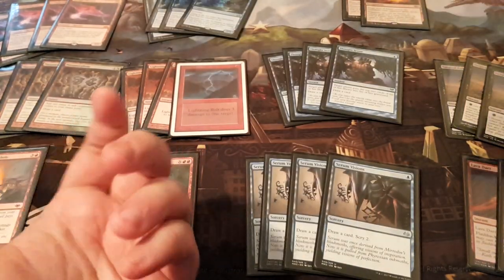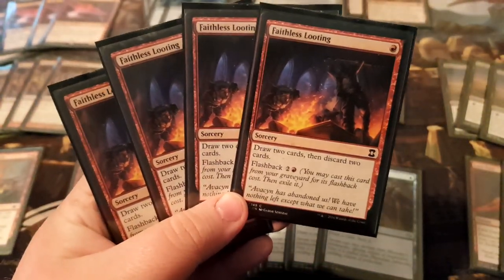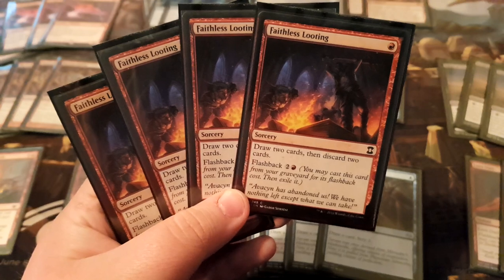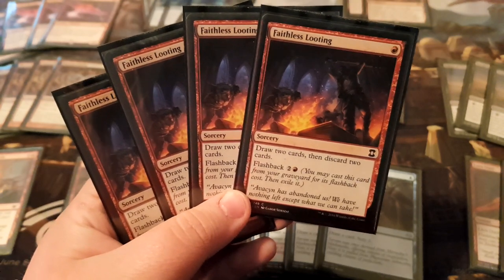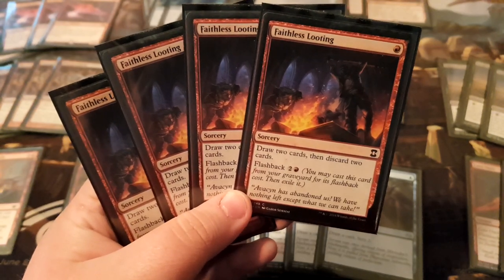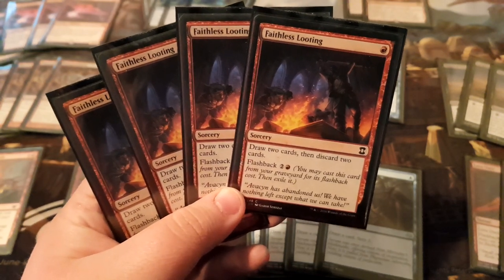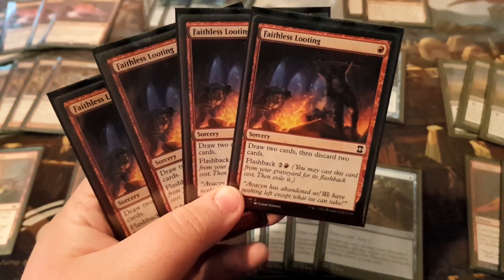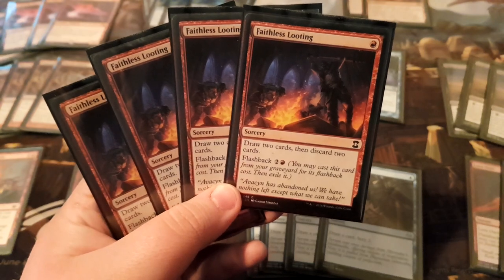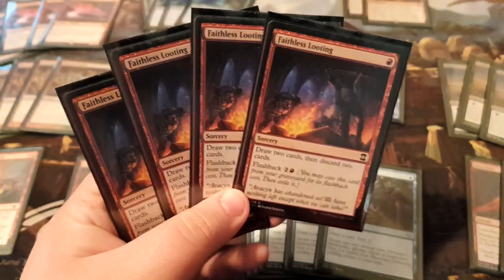Next we have the best card in the deck — the enabler of the whole deck: Faithless Looting. This card is obviously very good. Everyone knows that. It's probably bannable in Modern for this reason. Very generic effect, but in this deck with Phoenixes it's all of a sudden very powerful. For one mana you're also putting three 2/2 flyers into play in the same turn with haste. A lot of pressure. Also when you're flooded it finds the lands for you. Probably the best card in Modern right now, in my opinion — that or Hogaak. It's kind of insane for one mana. And it has Flashback too, because why not.